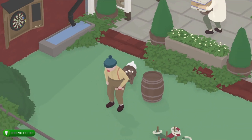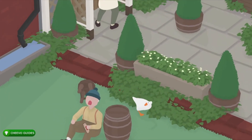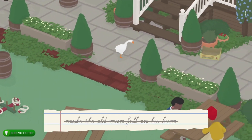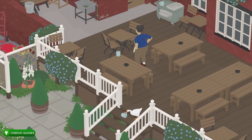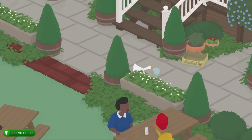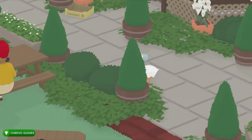Next you want to race over to the guy and before he sits down and plays harmonica you want to move his chair so that way he falls on his butt. Now we only have one more task — we need to grab a mug and take it all the way to the canal. Walk up far enough where this guy starts chasing you, go into that little entrance right there, and then come out the other side and exit the pub.